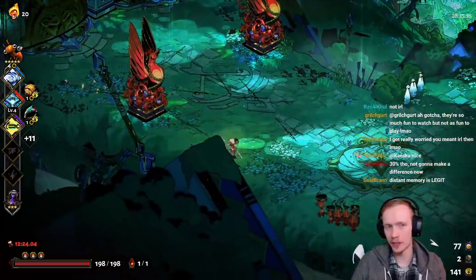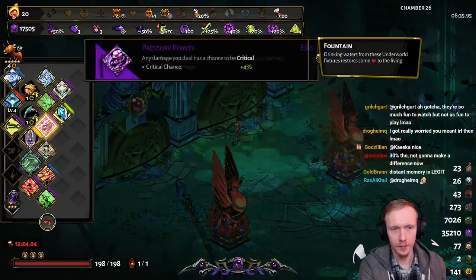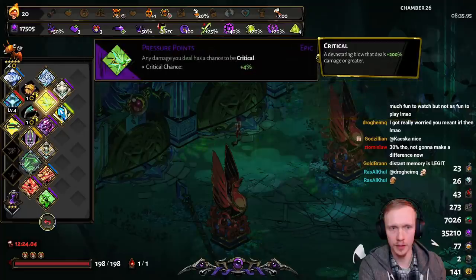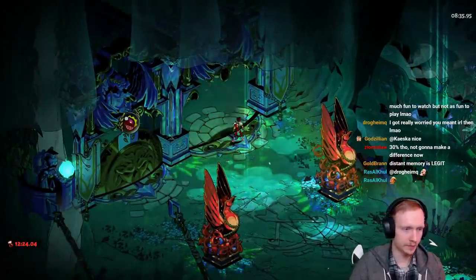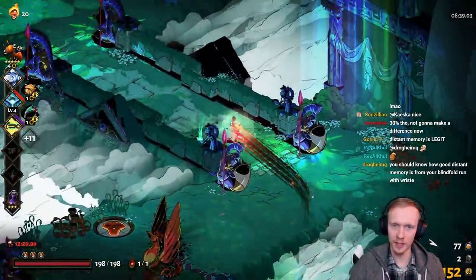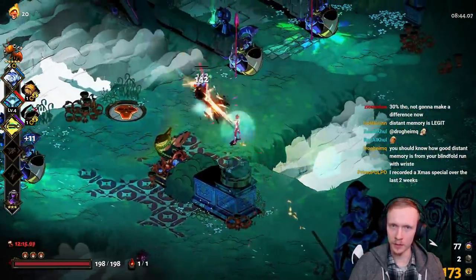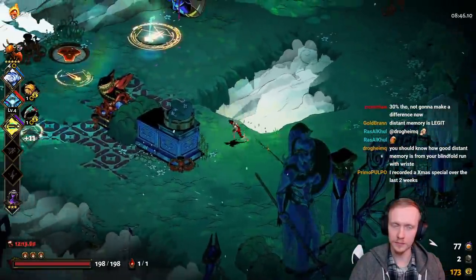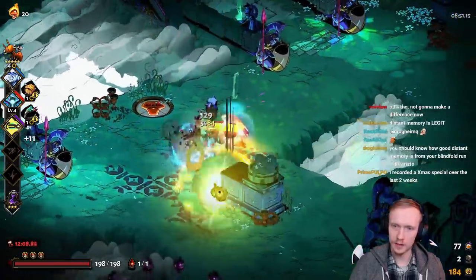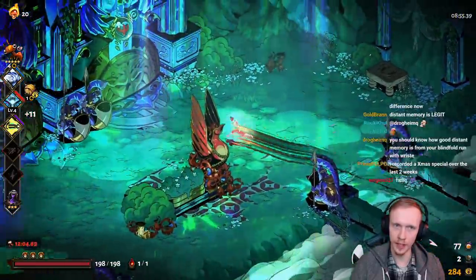I wonder if I do the gold here, especially with Charon's keepsake on. I think I do, actually. If I had wave pounding I might change my mind, but the only thing I really want to palm is the special more. Pressure points is an okay palm. This memory is legit? I don't know about that. Do not recommend. If we get P status going, we might be looking golden.